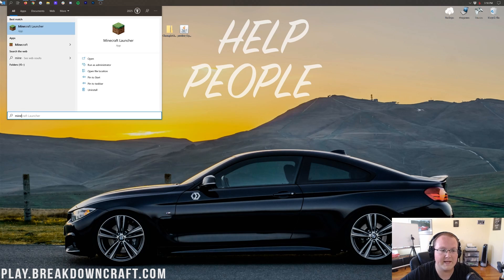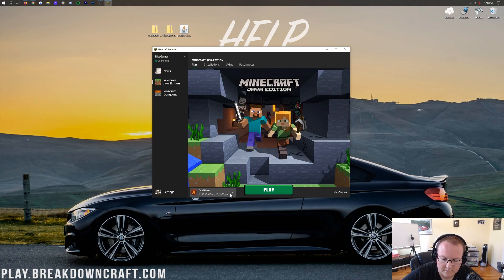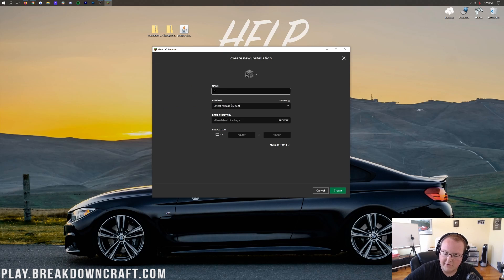Now it's time to install shaders. Open the Minecraft launcher, click on the drop-down box in the bottom left, and if Optifine is there showing 1.16.2-Optifine, click it and play. If you don't have it, go to Installations at the top and click the plus New button. Name your installation — I'm naming mine play.breakdowncraft.com, which is our own server with Grief-Protected Survival in 1.16.2, Medieval Survival with 30 custom quests and a player economy, Aquatic Survival, Factions with 10-player factions, and Custom Skyblock with OP enchantments, 1.8 PvP, custom islands, and more.